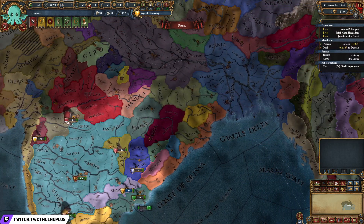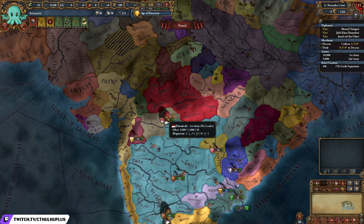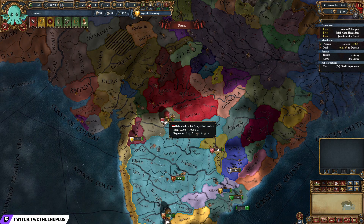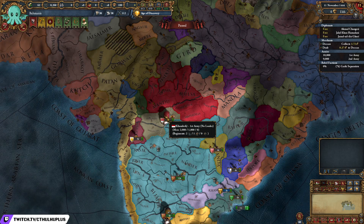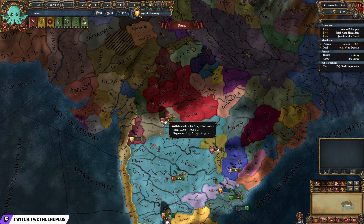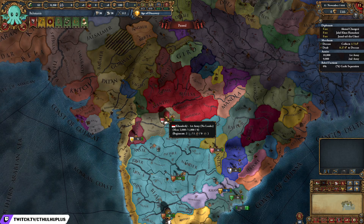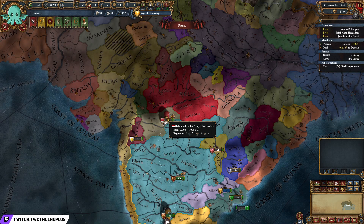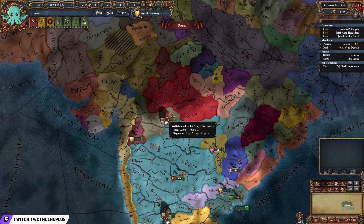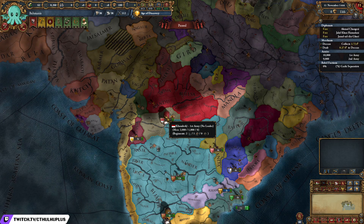The next thing I want to talk about is war. Wars are typically unavoidable, and it's hands down the best way to expand. The rule of war that I've tried to follow is: don't start a war that you're not certain you will win.